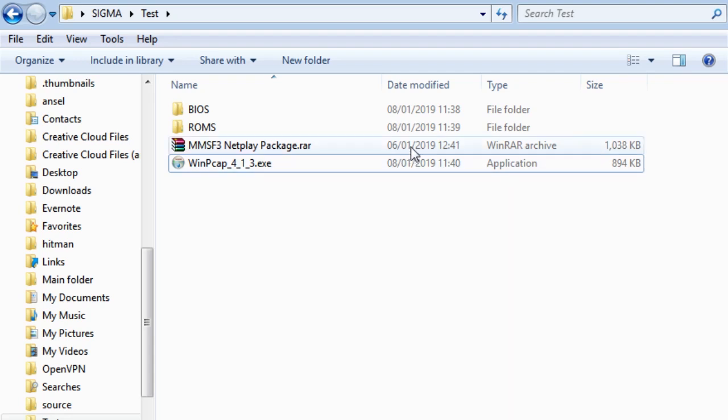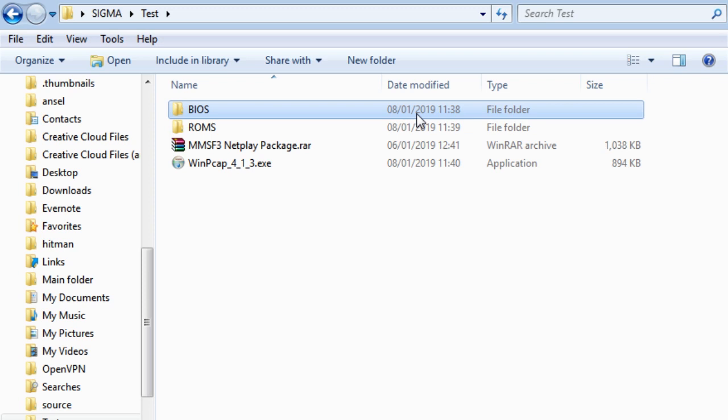Alongside those two files you will also need the BIOS files so that the emulator can run properly. However due to legal reasons I cannot link you those files — you will have to use the internet to find them or dump them from your own console. You will also need the ROM of the game, which I also cannot link to you legally. You will have to use the internet to find it or dump it from your own console.